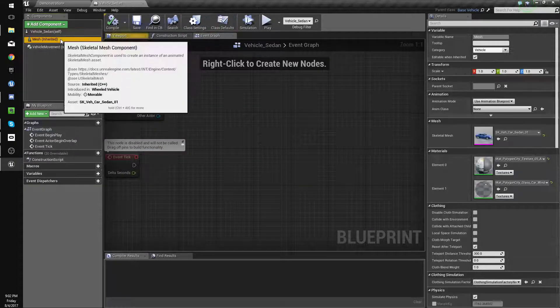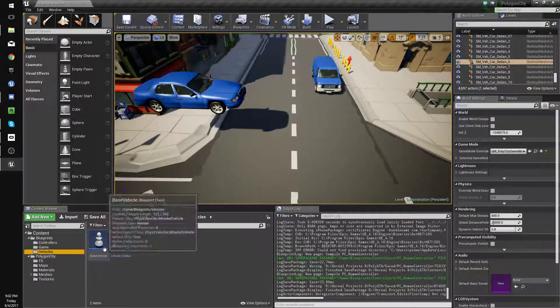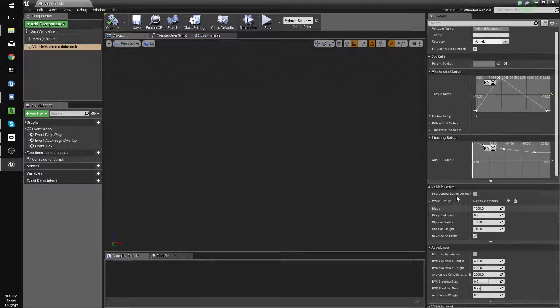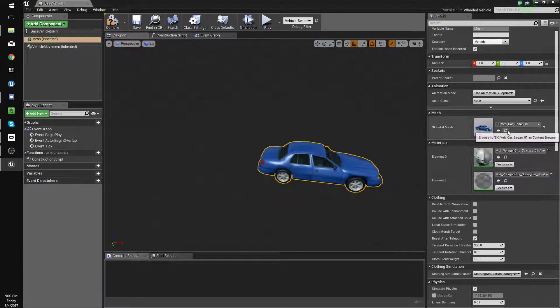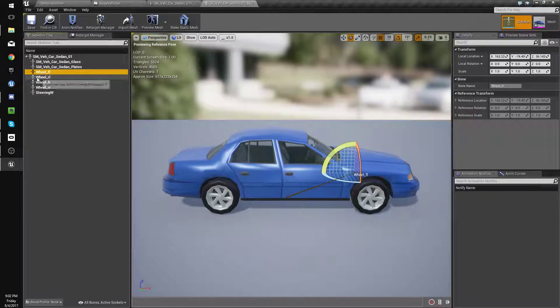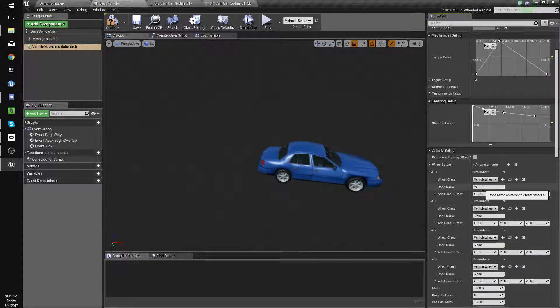Compile and save. One more thing we need to do is set up the wheels. Load up the vehicle movement in the base vehicle, go to vehicle movement, and go down to wheel setups — we need to add all the wheels. To find the wheel names, add a sedan and load it up. Go to the skeleton and it'll have all the wheel names there: wheel FL for front left, front right, rear left, and rear right. Add those to the vehicle movement: wheel FL, front left, front right, rear left, rear right. Compile and save.